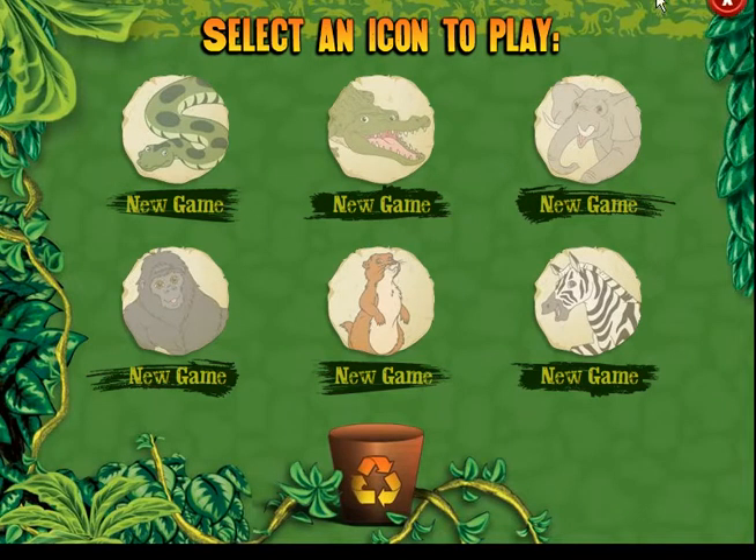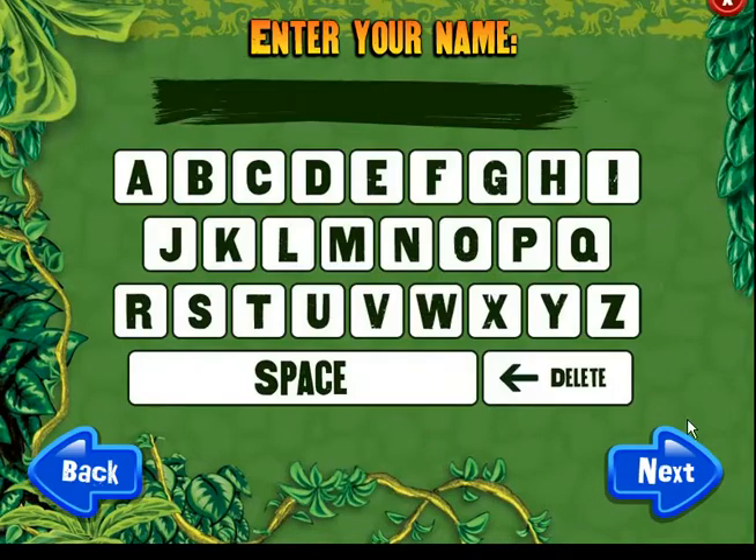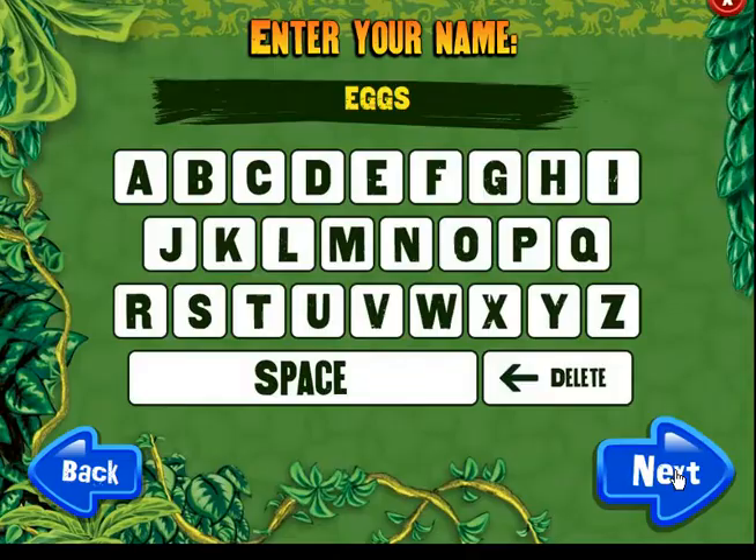Are you here to play a game you've already started? Or are you going to start a new game? Click on your Animal Rescue patch. Enter your name by typing the letters on your on-screen keyboard or use your net.